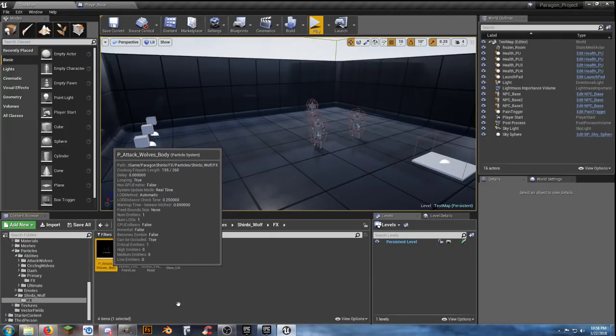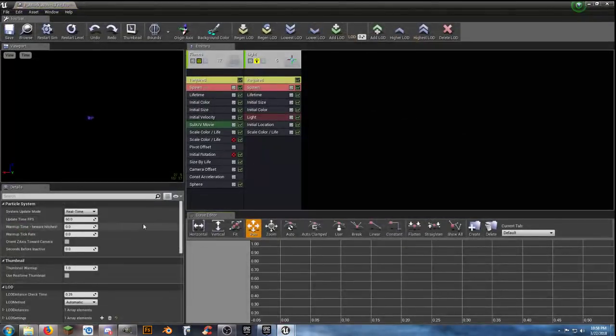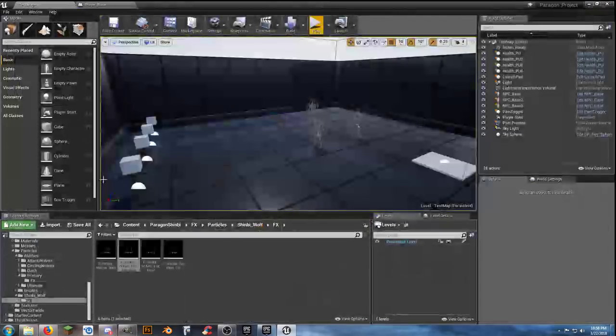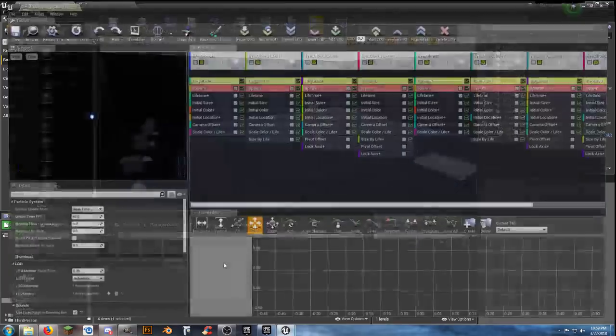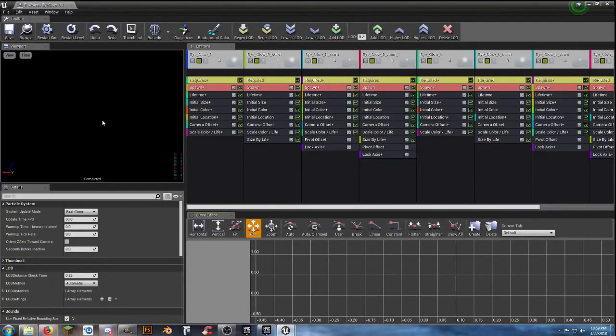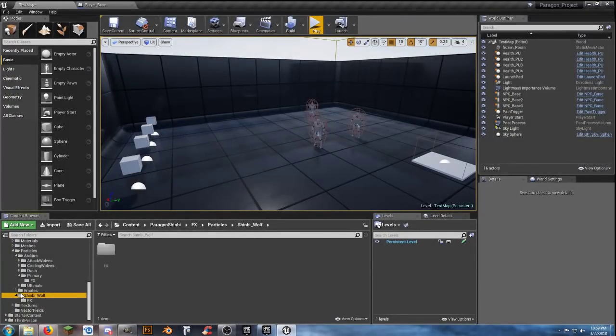If you look at the effects — vector fields, the wolves — the wolf effects here have wolf body, fire legs, fire head, and eyes glow. It's nice that all these effects are broken up into multiple pieces so you can position them as needed. It's probably going to want me to compile shaders on this. It's kind of a cool little particle effect. That's the body, you got the legs, the head — just a smaller version of the same thing — and eyes.